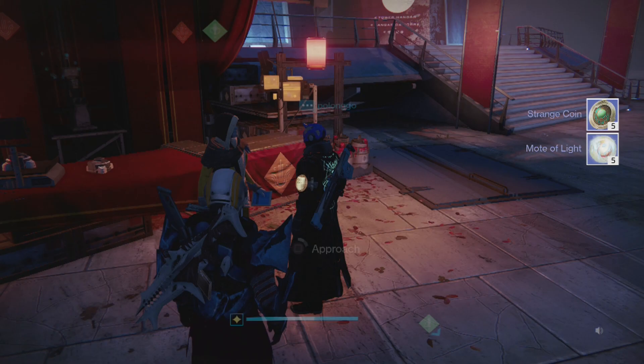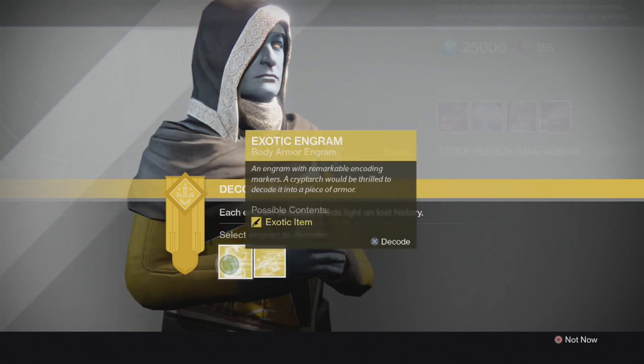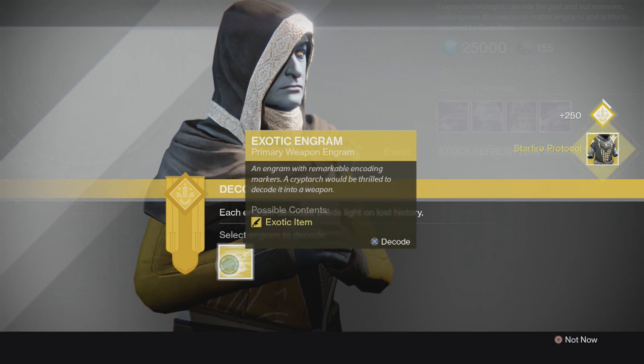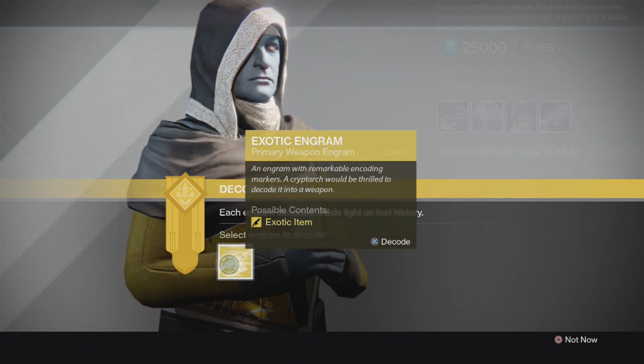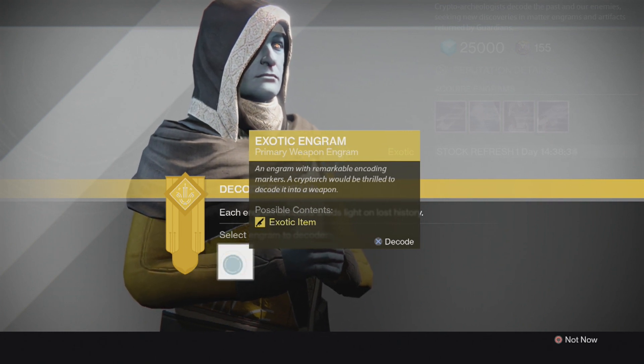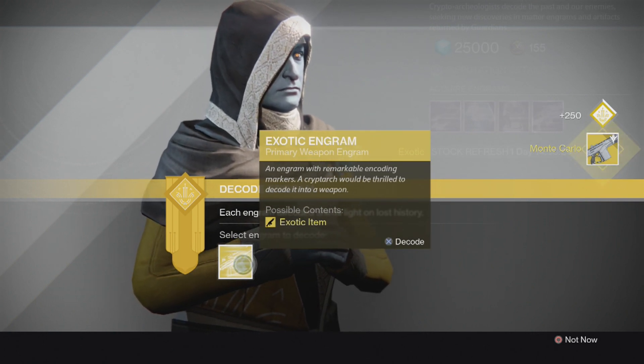It didn't give me anything. Let's get this primary exotic — what do you guys think it is? It's gonna be a... no — Starfire Protocol. You're wrong. Legendary exotic primary though, let's see — what do I want? I think I want the Jade Rabbit. Yeah, let's go with the Jade Rabbit. Monty — oh, I have two, I was gonna be so bummed. I've got like ten of those things.